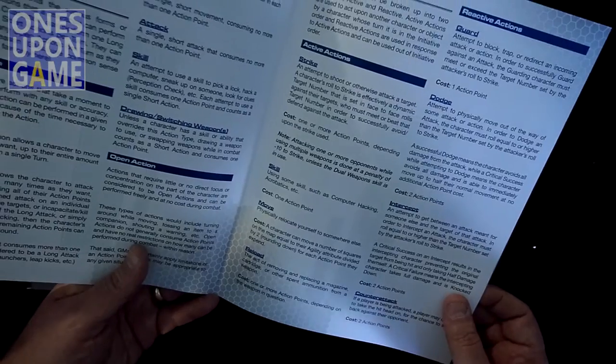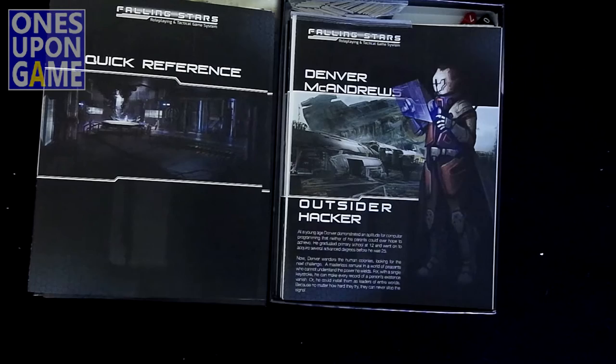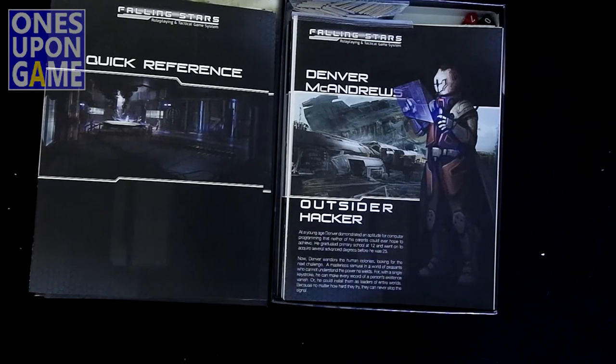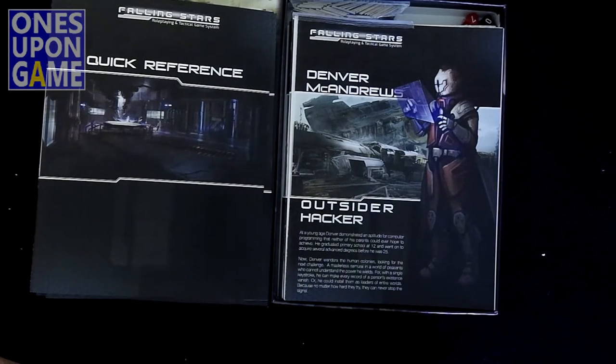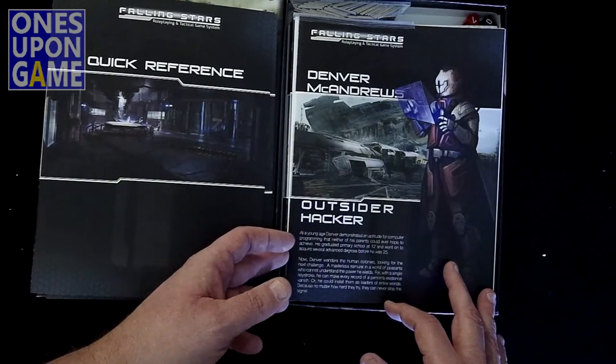There's a quick reference, single page, nice coded card stock. Very good. There are your action points and the different actions you can take. It's a quick reference — that's good. Lock and Load has been really good about providing player aids, player references, and rule summaries.